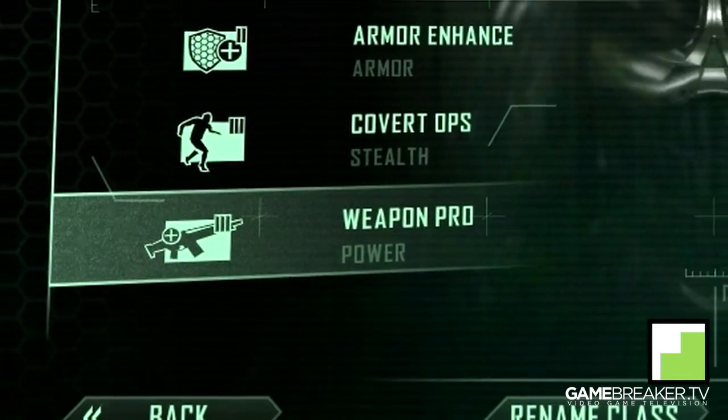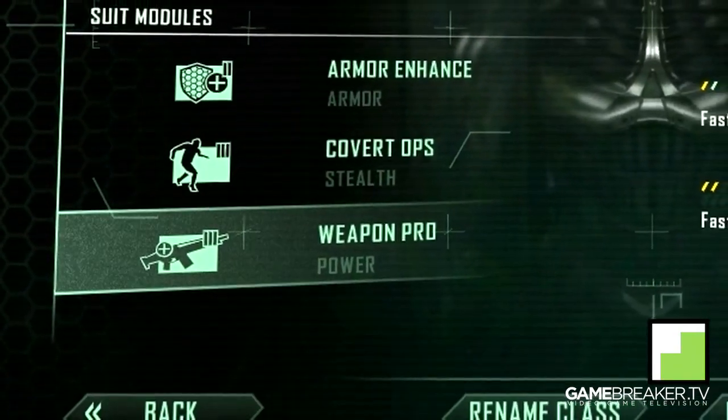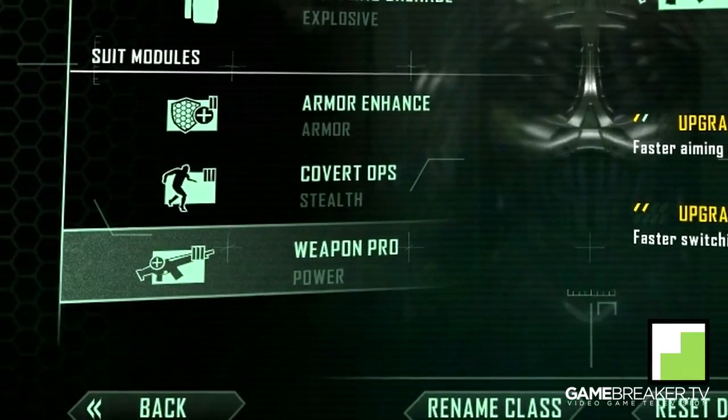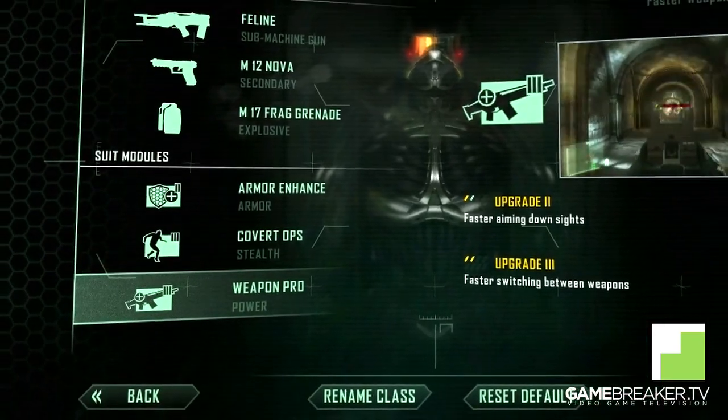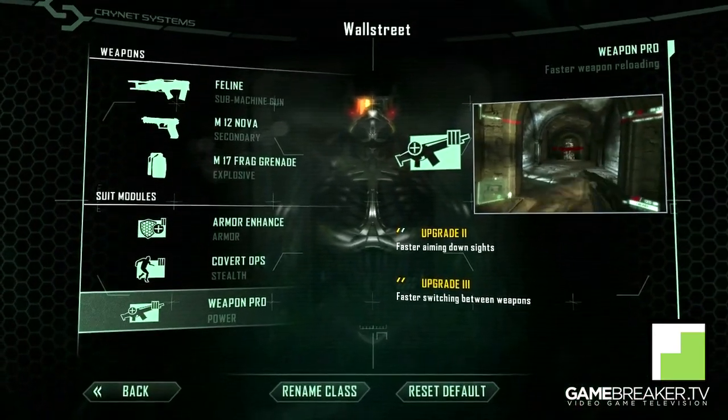Taking a look at the third and final module for this map, we have Weapon Pro. You can't go wrong with this module — faster weapon reloading, faster aiming down sights, as well as faster switching between weapons.